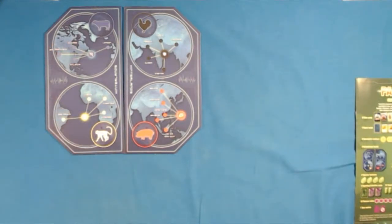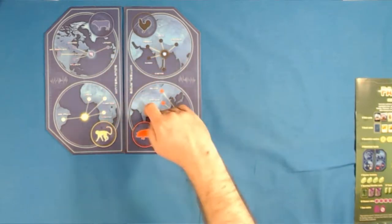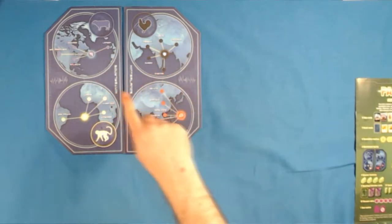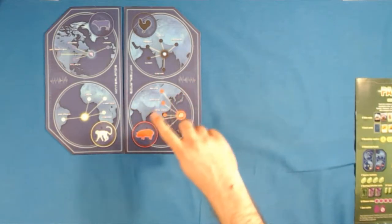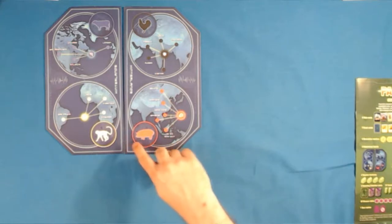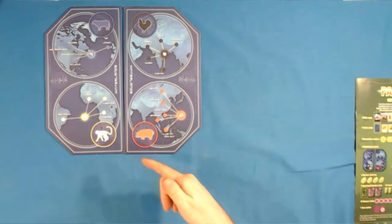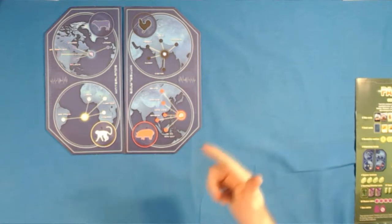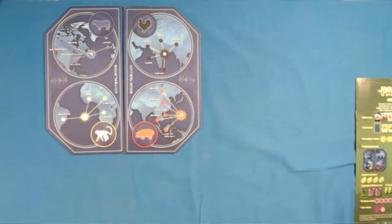Now that we're looking at it on the board, they have each disease isolated and being carried by some kind of animal. So I guess we have mad cow, bird flu — not the colors I would choose for it. What causes jaundice? Malaria. And then pig flu — swine flu. There we go. I'm cooking with bacon now.